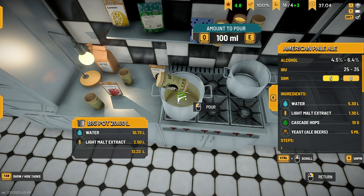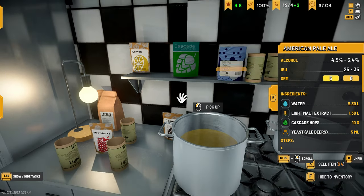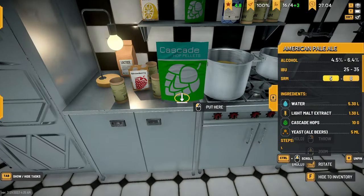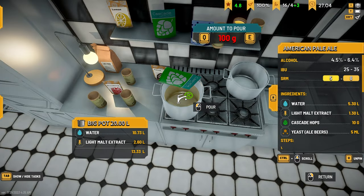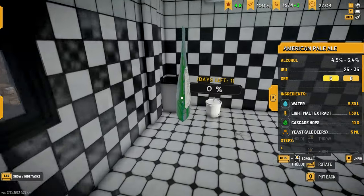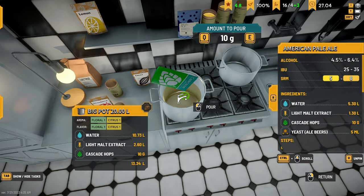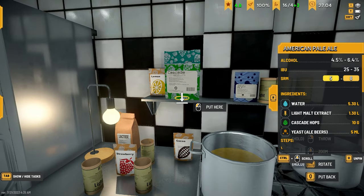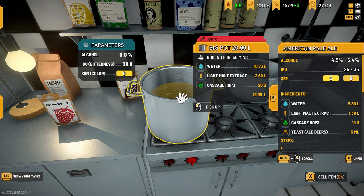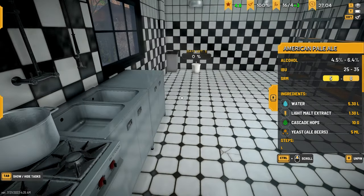We need 26, so there we go. We're gonna need 20 hops, hopefully we have enough. We only have 10, so I need to order some more hops. Got the hops - let's stick it in here. We need 20, actually I should probably just put 10 in to use this up, so we'll use 10 and 10 more out of this one. There's our 20. Now we just need to do the boil. Just a couple minutes left - 60, there we go. Now we'll let that cool down to 21.